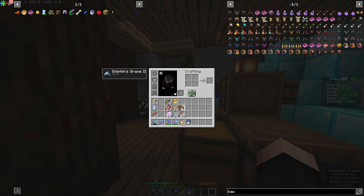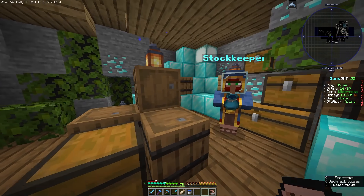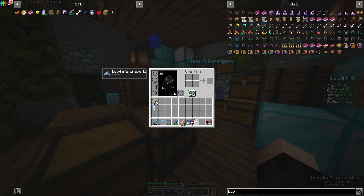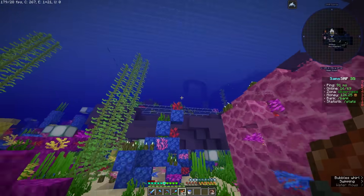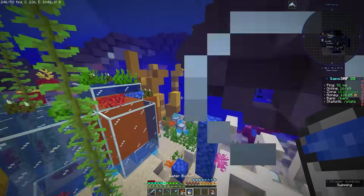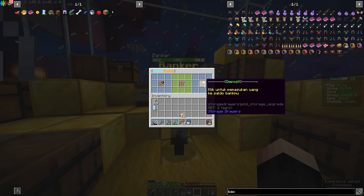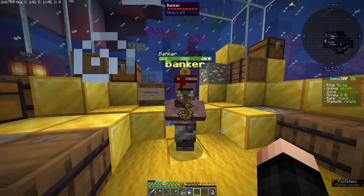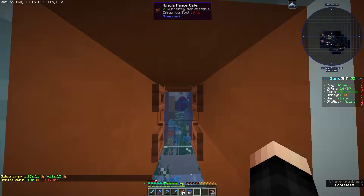The backpacks are all cleaned out. Note that selling requires stacks of 16, so anything less than 16 can't be sold. The result of selling fish: 126.25. Not bad! That's my first income here in Suns SMP. Now I'm heading to the bank because I don't want to lose my money if I die - so I'll deposit everything. My current balance is 1376.21.